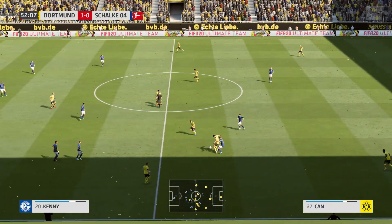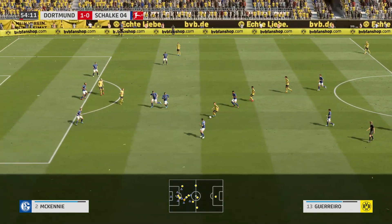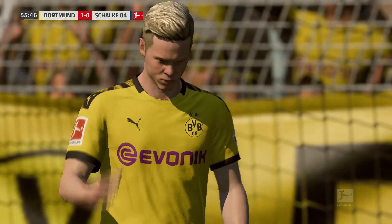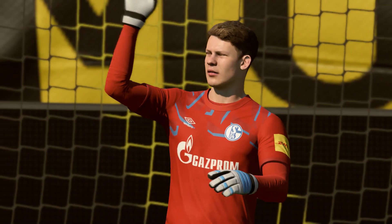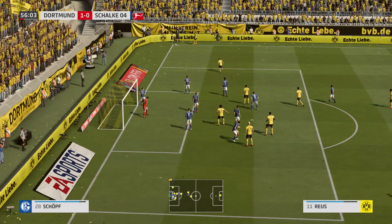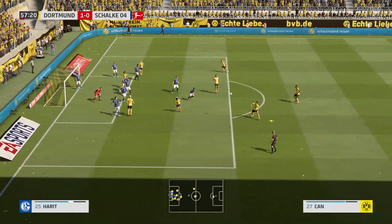He's protecting it well. Jadon Sancho. Axel Witzel. Sancho now — Jadon Sancho — very comfortable when in possession. And Witzel with it, and he takes on the shot. Body in the way — they won't complain about having won the corner, and maybe an opportunity to increase their advantage. Jadon Sancho. Corner fired in by Reus. Well, the bar can be the goalkeeper's best friend.